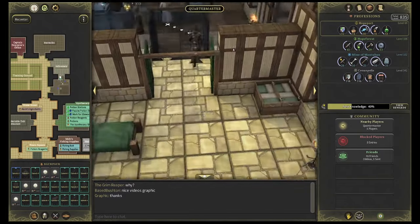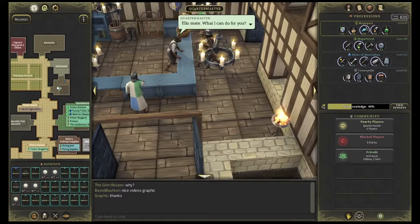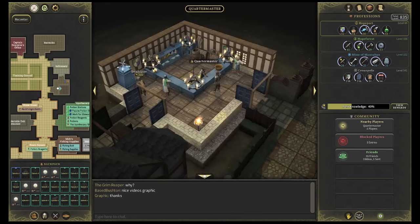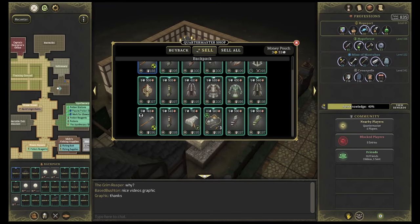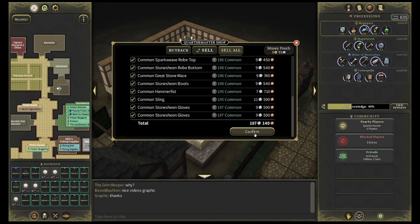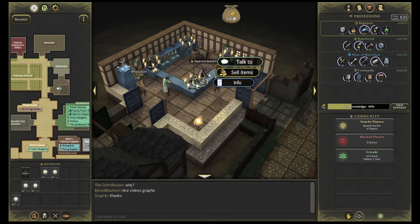I actually sold my cape because I needed the gold — I sold my lower tier cape. Let's actually sell some of our items right now on our way over. I kind of changed my left click to be the action that instantly does stuff, so I actually have to use my right click now to sell. It's a bit interesting, but it's not a problem.